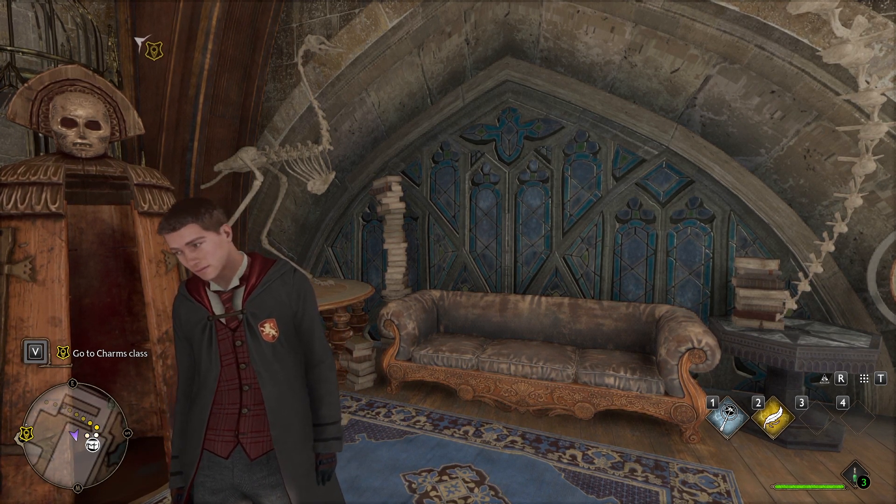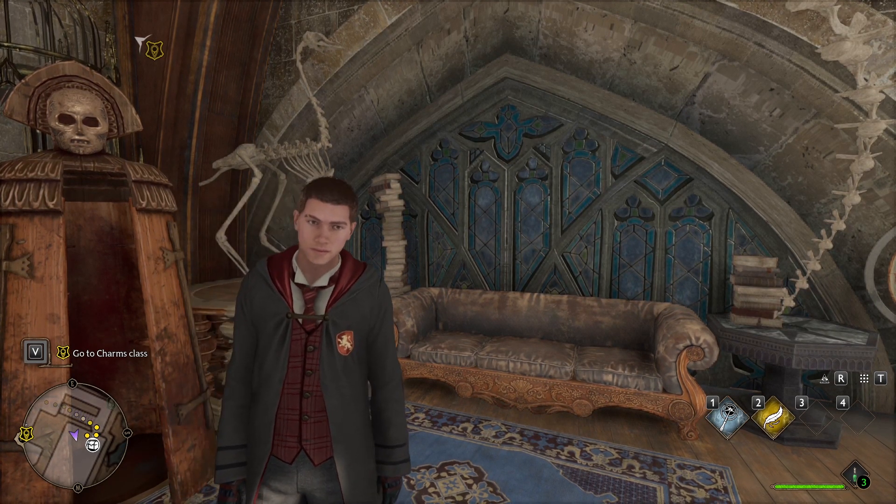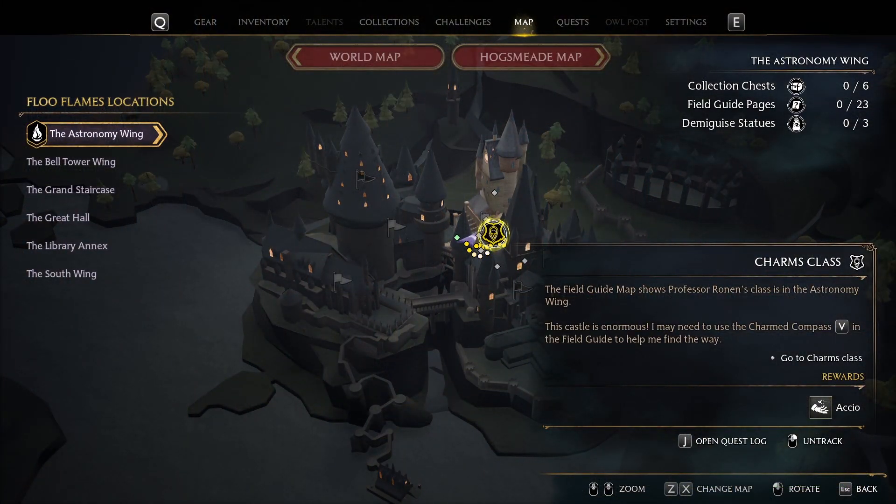Accio will be a spell that you can get very early on into the game after you arrive at Hogwarts and spend your first night there. To get Accio you will need to complete the charms class quest. This will be one of the first two main quests that you will have available to you at the beginning of the game.